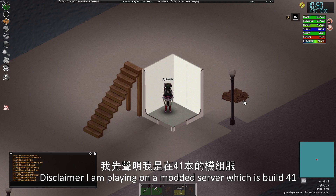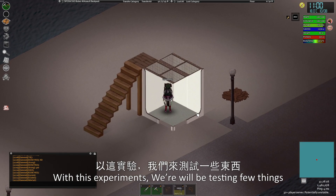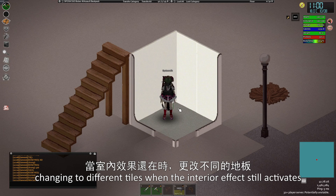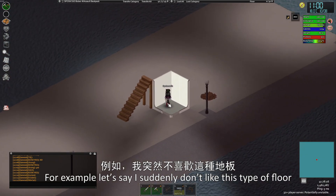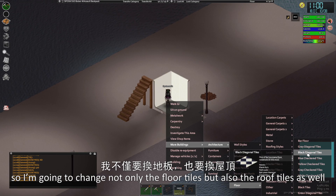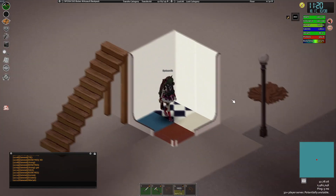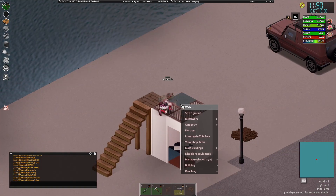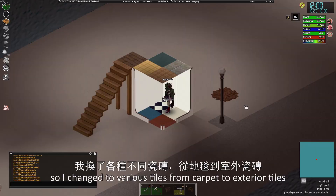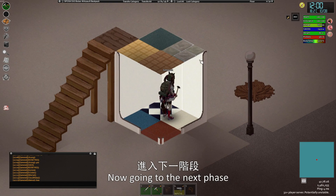A disclaimer: I am playing on a modded server which is build 41, so I have more building options here. With this experiment, we will be testing what happens if you change two different tiles while the interior effect still activates. For example, let's say I don't like this type of floor — I want to change not only the floor tiles but also the roof tile as well. I changed to various tiles from carpet to external tiles, which is a success. Now going to the next phase.